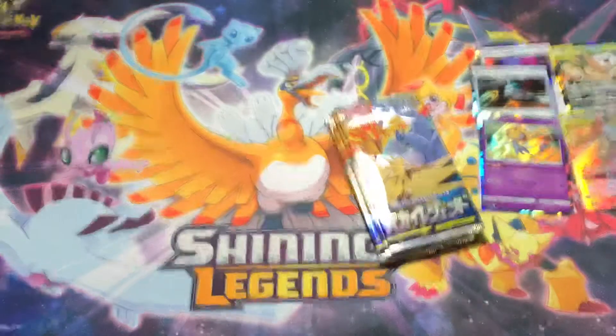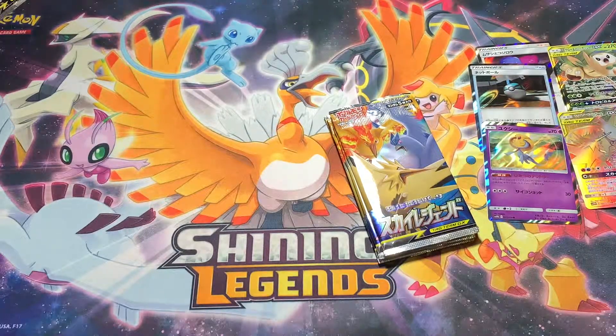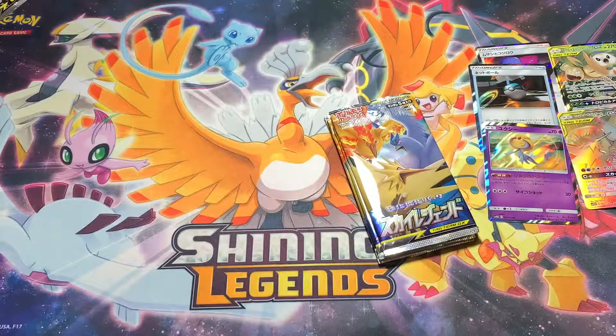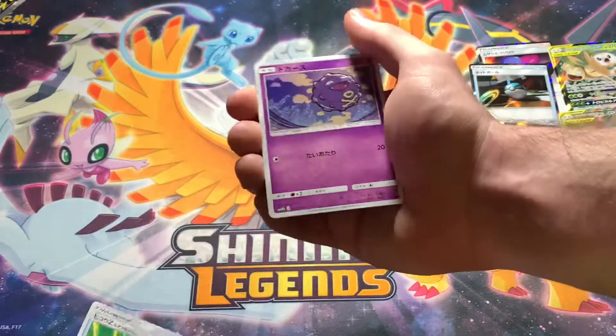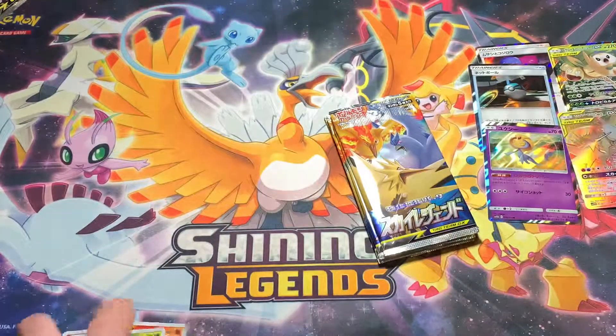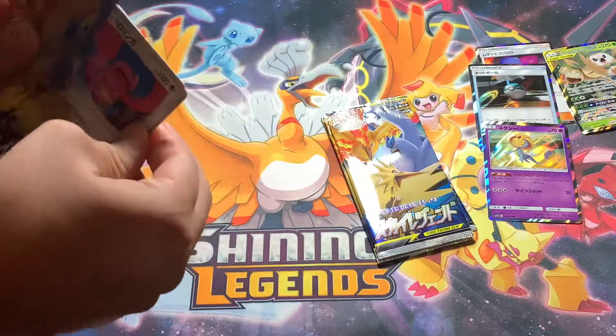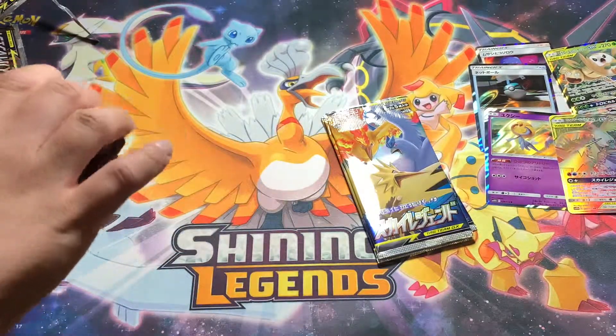I haven't seen anyone pull that yet — that is really good. Next pack — that's the secret rare in this box. Wow. I was hoping for the stained glass one, but that one I will take. I can't even open this pack because of that. Next pack: Z-Crystal, Koffing, Fletchinder, Dwebble, and Arbuck. Just look at that card — the etching on it and everything. That's just so good.